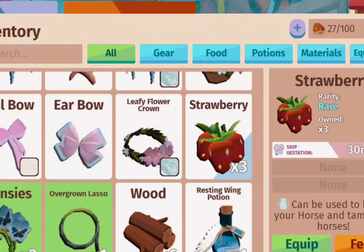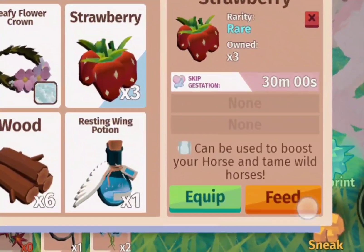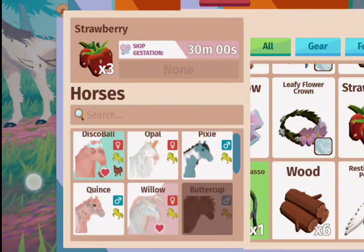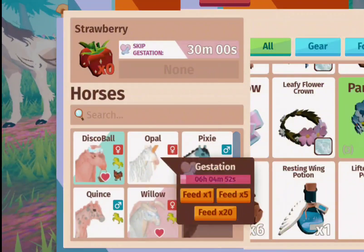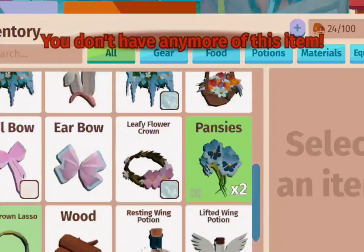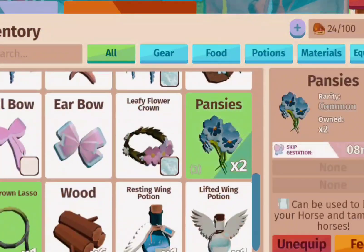Once you get your food, you go into your inventory and click on the food you just got. There should be a button that either says equip or feed — you're going to want to click feed. Then you can feed any mare or stallion that you want. I'm going to feed Opal because I've been trying to breed a blue unicorn.